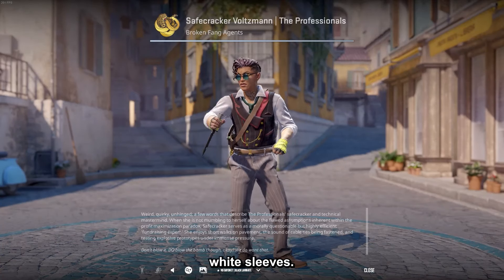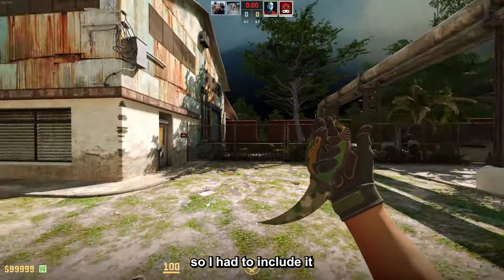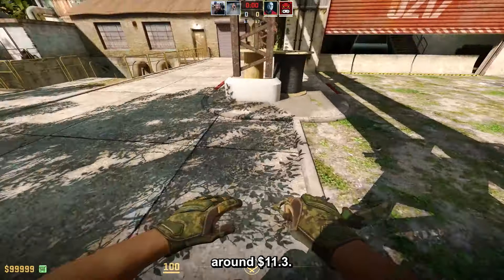Next up, the Safecracker Voltsmann, which basically has pink hair and short white sleeves. I don't personally really like this one, but it is very popular so I had to include it. The price is around $11.30.